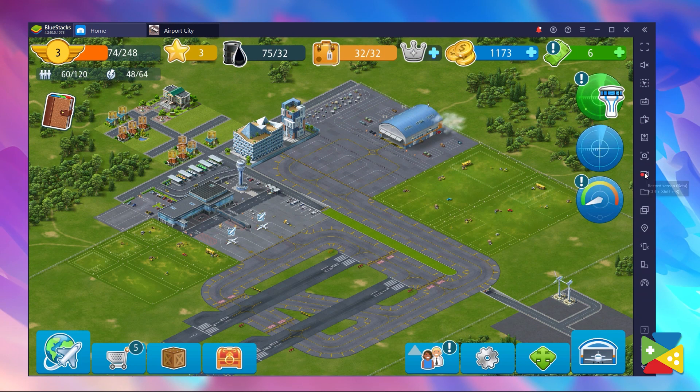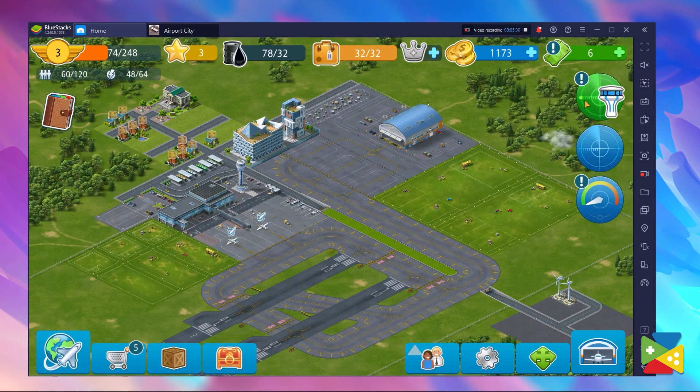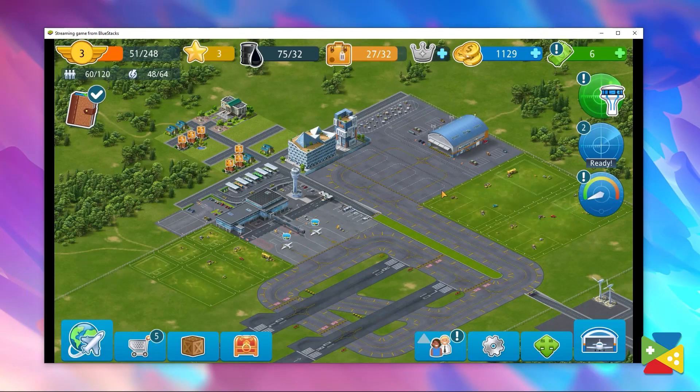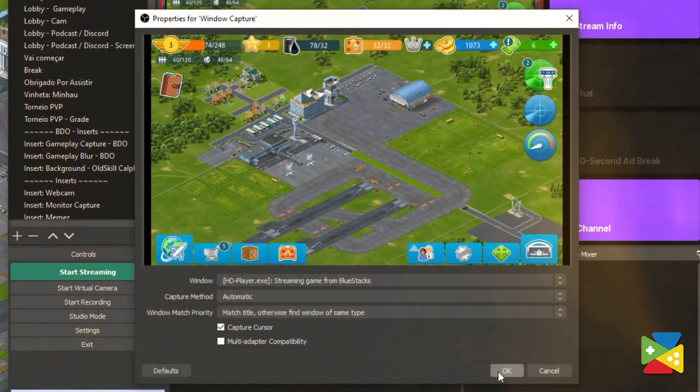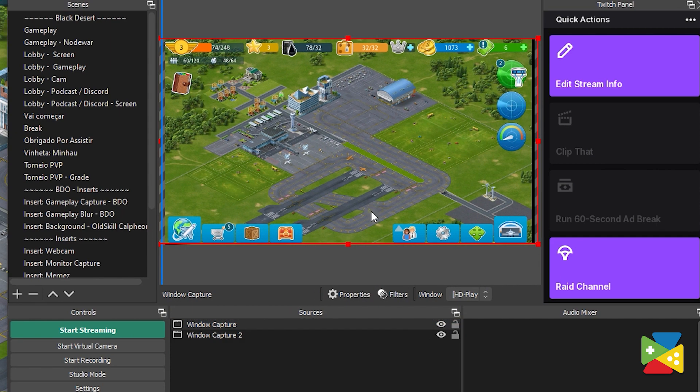The screen recorder allows you to capture your gameplay seamlessly. With that, you can share your best moments with your friends, family, and followers as you beat your way to the top of the ladder. You can also turn on the streaming mode to capture BlueStacks on your favorite streaming software, so that you can share your gaming experience with everyone live.